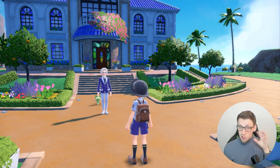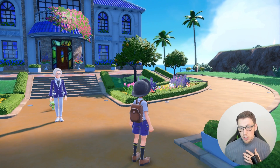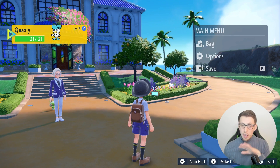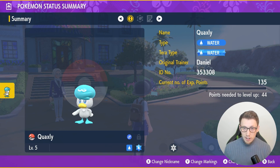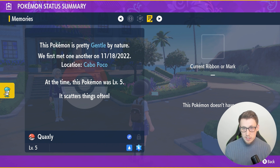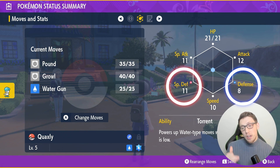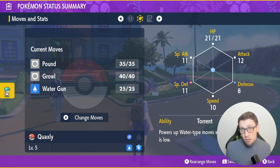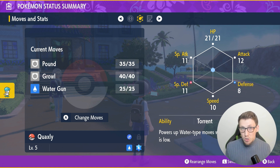Once you've picked your starter, you're free to check its nature. Simply hit the X button to bring up the menu, hit left to go over to your starter, hit the usual summary, then head left once more. Right at the top you'll see the nature — for example, a Gentle nature Quaxly. If you go one more left, you can see which stat gets increased and which gets decreased. Keep in mind the starter you choose and whether you plan to get into competitive may influence which nature you want.